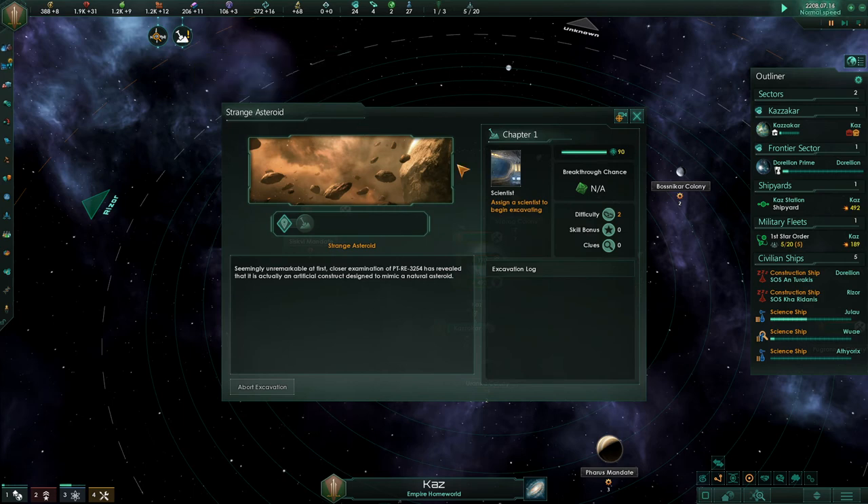Archaeological site discovered — closer examination of PTRE-3254 has revealed that it is actually an artificial construct designed to mimic a natural asteroid. It's not a moon — okay, chapter one, nothing to report, ongoing excavation.